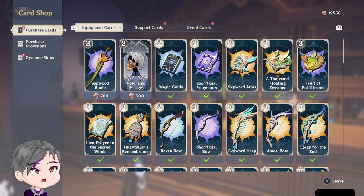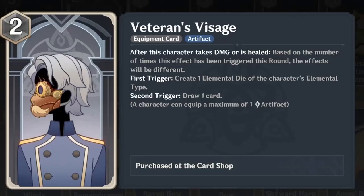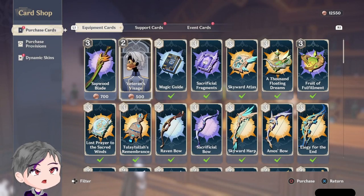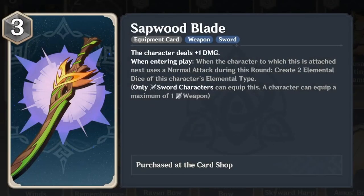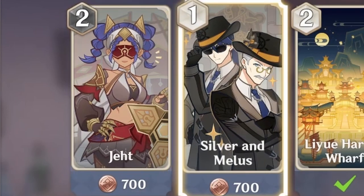We got some new stuff. What the hell is that — is that the mouse? Just a hunter that looks so weird. The character deals damage based on the number of times you trigger this one. That sounds broken. It creates two elemental dies.